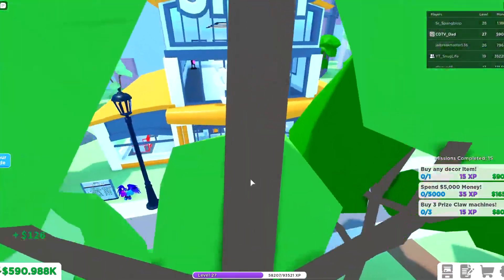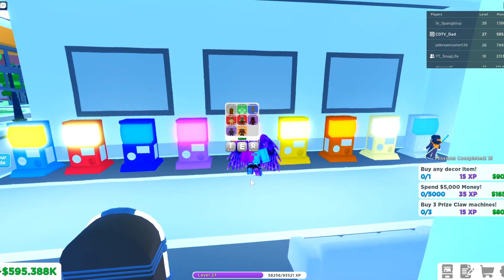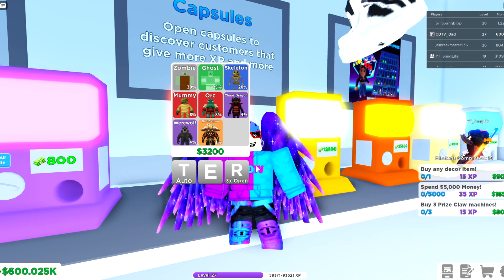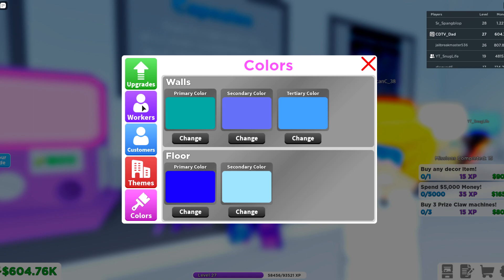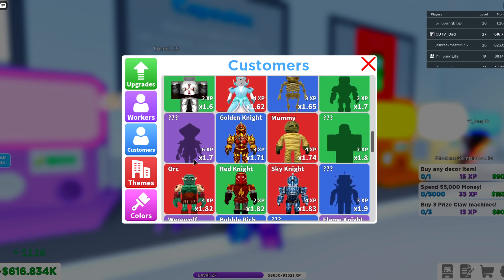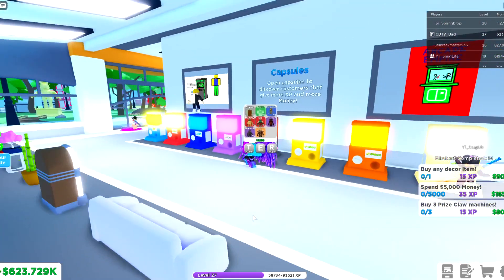Let's go back to the capsule I opened him from — it's this one right here, the capsule that costs 3200, kind of right in the middle of all the capsules. I am proud of that legendary customer — it is the Bull Demon King. He's kind of scary but insane. He's getting a 2.11x multiplier and giving 9 XP, so that's really cool. Maybe he'll make me rich!